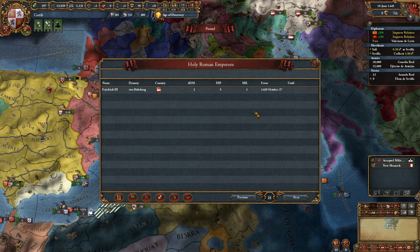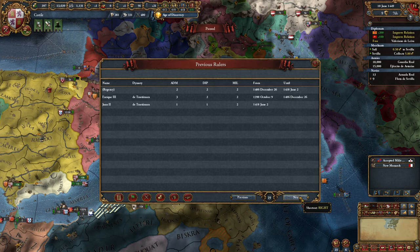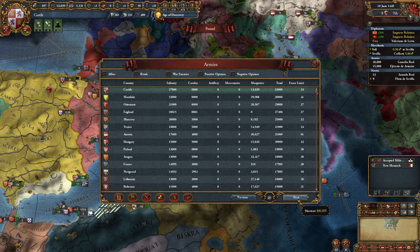Later in the game when you have good cannons you need fire pips, so shock pips are the most important at the start. The current rulers for every country and from which age are listed. The Holy Roman Emperors of the Holy Roman Empire - we'll talk about that later. At the moment it is Friedrich the Third from Habsburg, Holy Roman Emperor since 1439. You can also see the previous rulers of our country.